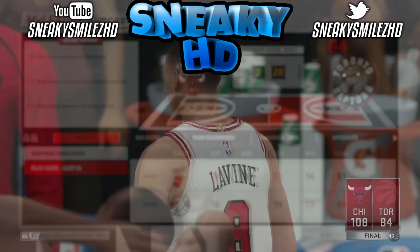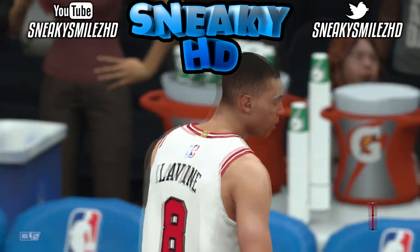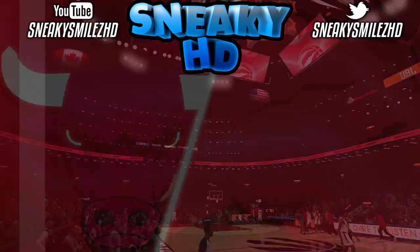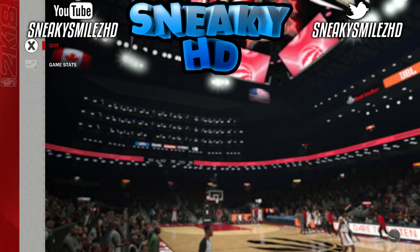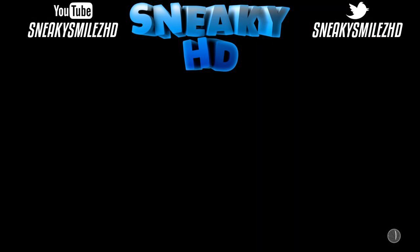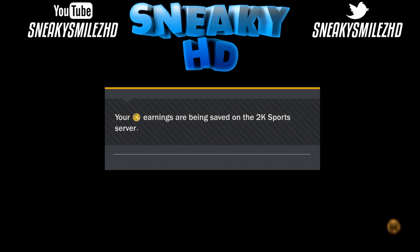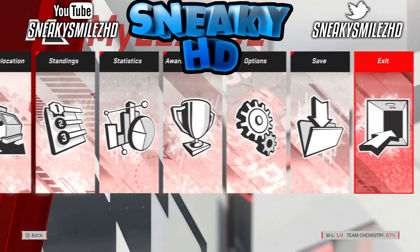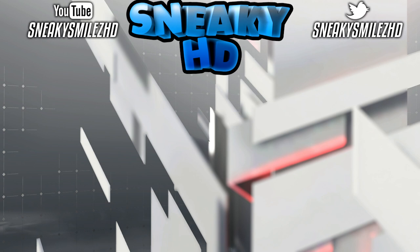Now as you can see the game is over. I'll show you how you can get your VC — after that you just want to quit the game and it's going to say something like 'saving VC.' That's how you know the glitch worked. As you can see, it says 'earning VC' — I'll show you that this glitch actually works so you don't think it's fake.